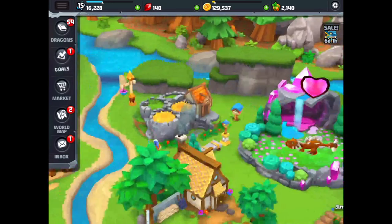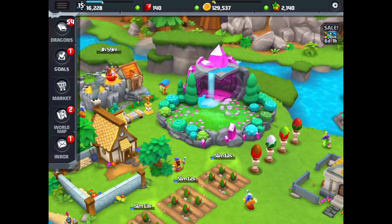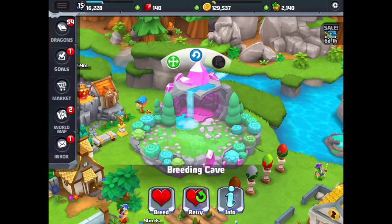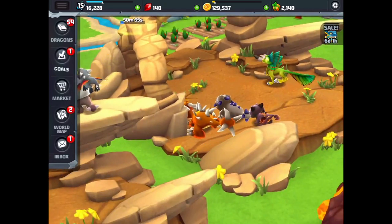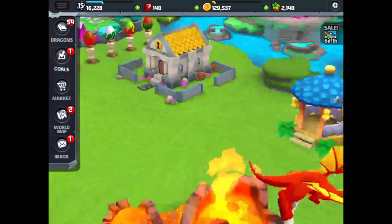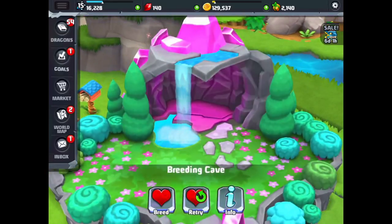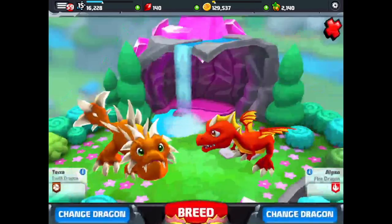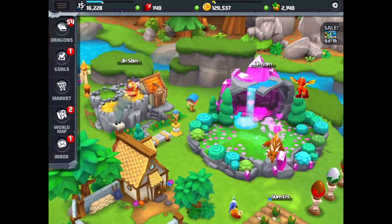Let's go see what dragon we have ready to hatch in our breeding cave. It looks like three hours and 59 minutes — it looks like it's a thermal dragon again. We keep getting the thermal; we're trying for the new hieroglyph dragon. We're breeding a fire and an earth dragon. If you get a one day breed time, that should be the hieroglyph dragon. But we got the same breed time again, so looks like we're going to get another thermal dragon. We'll keep trying for the hieroglyph dragon.